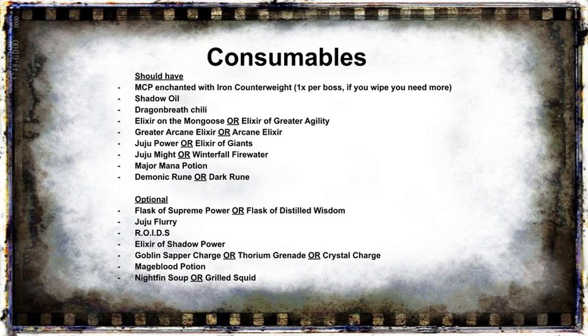The third consumable is Dragonbreath Chili — it's not very expensive, but the duration only lasts 10 minutes so you'll need a lot of it to keep it up for the entire raid. Then we have Elixir of the Mongoose or Greater Agility — Elixir of the Mongoose is greatly superior and will give us approximately 3% crit in total, which is really good. Then we have Greater Arcane Elixir, or the budget version Arcane Elixir, which will be our spell power elixir — also very important.